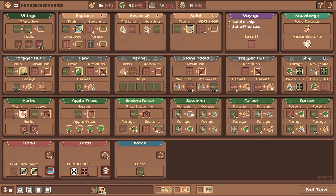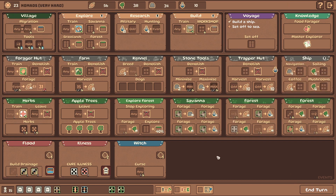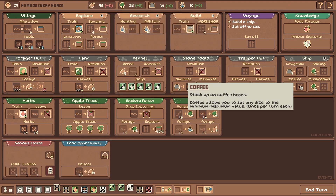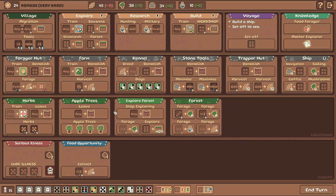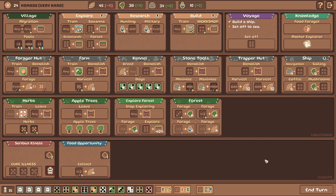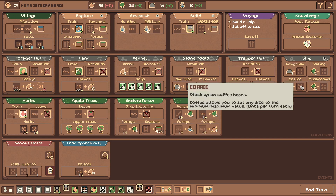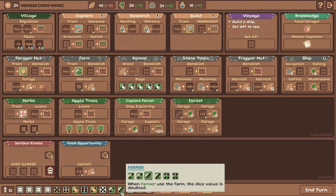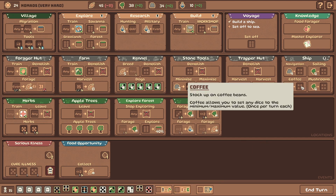Coffee: stock up on coffee beans. Coffee allows you to set any dice to the minimum or maximum value once per turn. Being able to set a die to minimum is also probably good - we already have a way to set it to six. Minimum or maximum - that's pretty good because we'll be able to get fives from builders, fours from farmers, and twos from farmers. We can get threes as well. I'm gonna grab the coffee - I think it's really good.